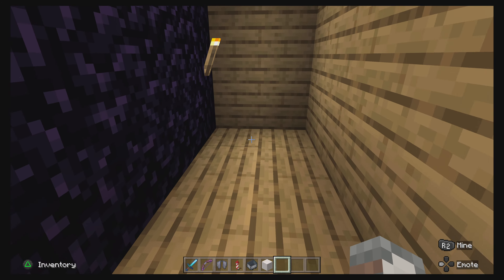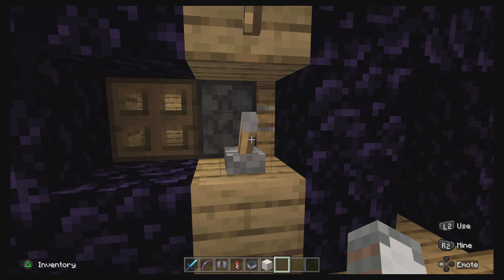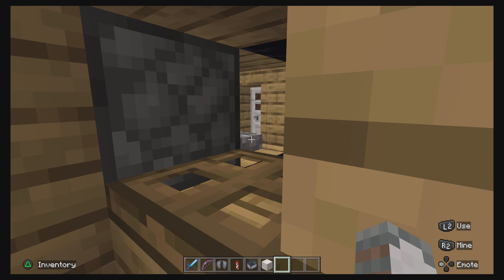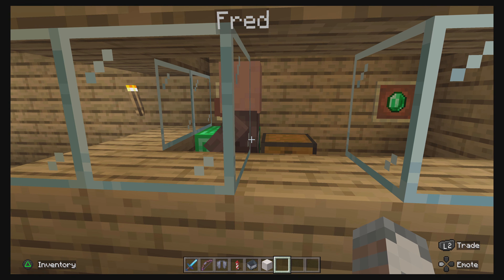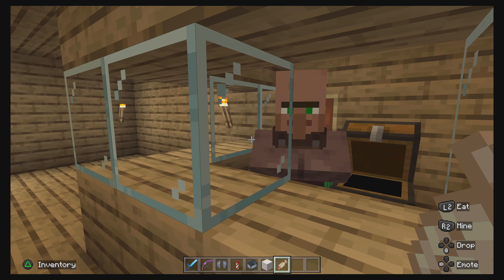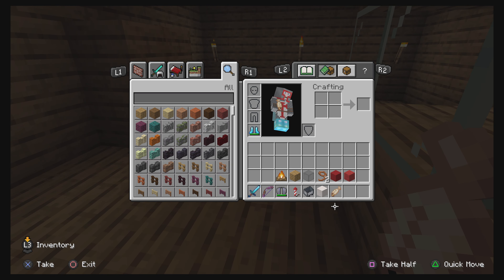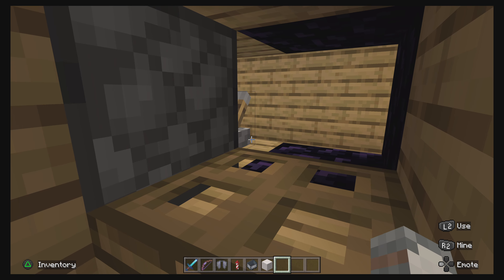So this is like the little entrance part where you come in. How do you get in, you wonder? You press this lever and you're in. How do you lock it? You do this, and you say hello to Fred the villager. Then I get a free fish like this, and I normally eat it - but because I'm in creative mode, I can't actually eat it, so I do that.